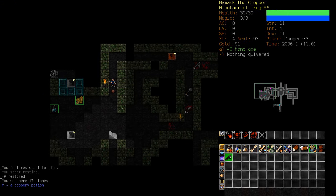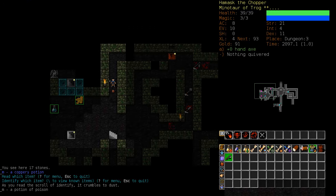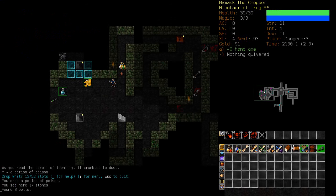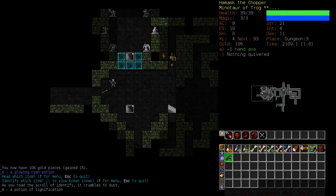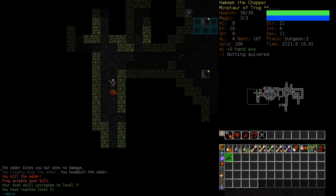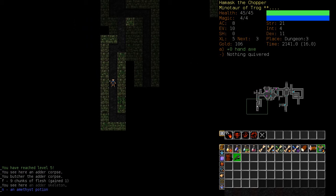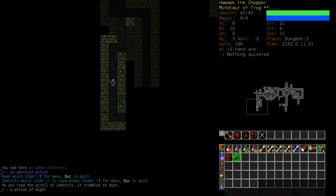I just want to be doing more damage first. Finding a better weapon than this would be a good start. I tried a potion of poison. I got another one though. Lignification — I mean, there must be some instances where those would be useful, but I don't know where. So we're level 5 now.